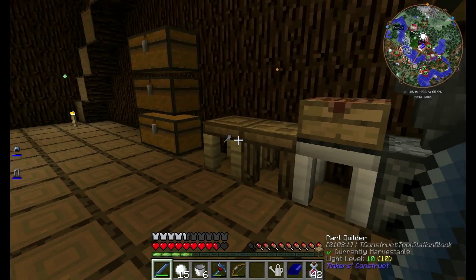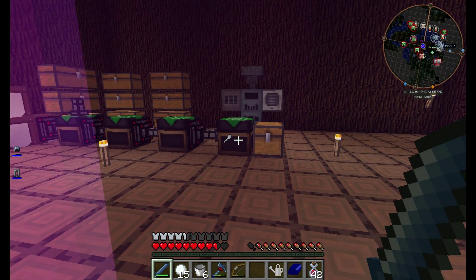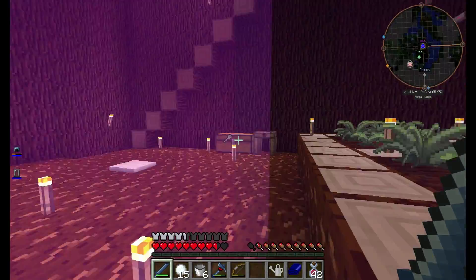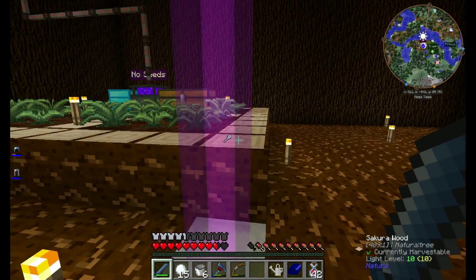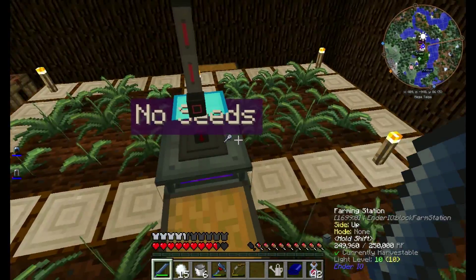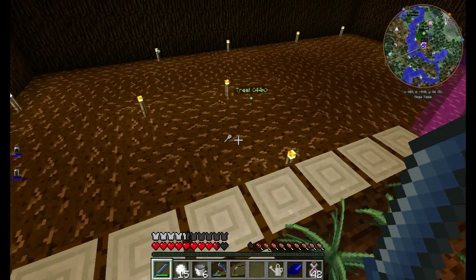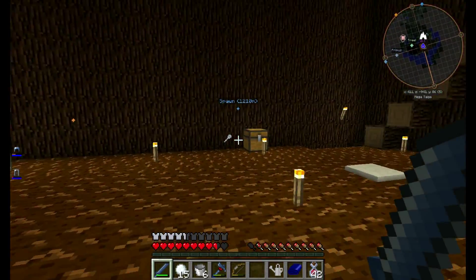I got a hair up my butt and I decided I'm going to put magical crops, since I'm using a farming station, in their own room. So I have the farming station. I have the hose. Unfortunately — and I don't know why this is — a magical crop scythe hurts.